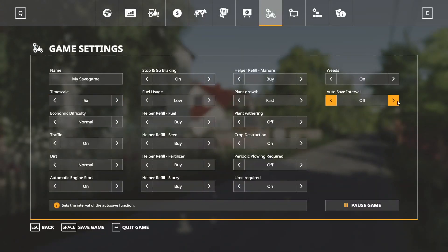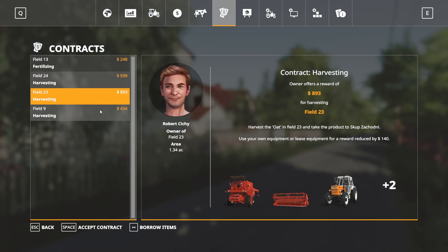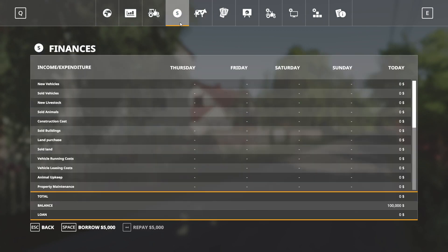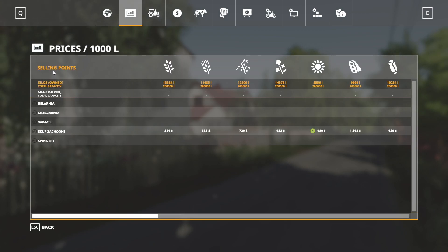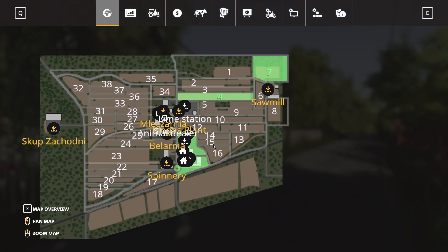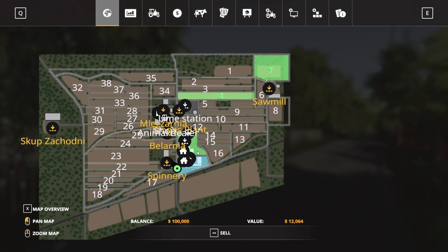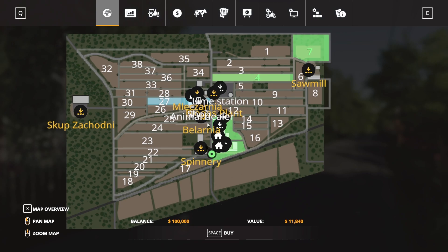Jumping into the menu — you do have contracts on the fields out and about. You start with a hundred thousand dollars in new farmer mode and have several pieces of equipment. We have several sell points as you can see, though the biogas plant isn't listed there. On new farmer mode you start with field four and field seven.